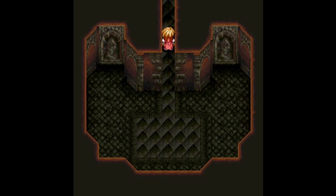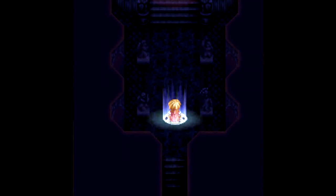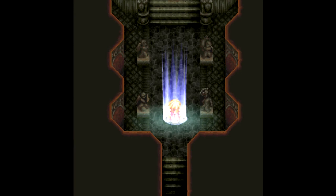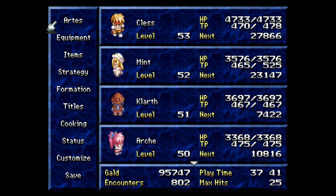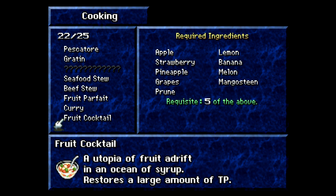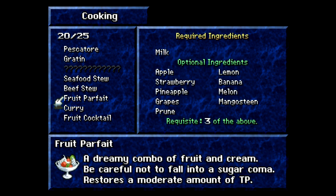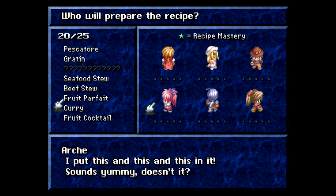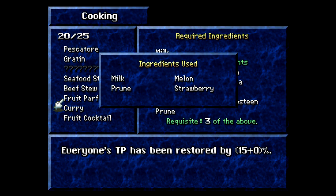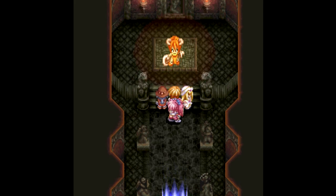All right, let's head back up here, because a set of stairs has shown up, and we have a save point — I'm going to take advantage of that. Brought Clarth and Archie back in. Let's go ahead and try to cook to get some of my TP back. We probably don't need that much — just probably a fruit parfait. Archie was really good with those. 15% and that is full. Let's head in and hope for the best here.